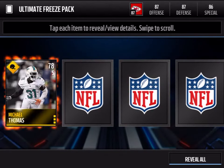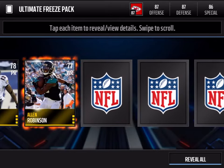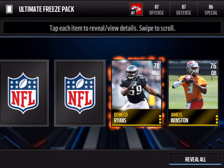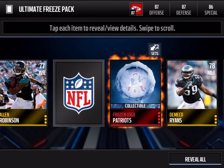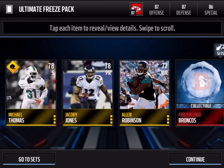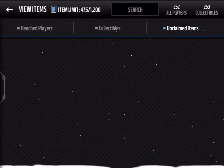We have gold, gold, gold — let's see if I can pull a frozen elite here. Frozen logo Patriots and frozen logo Broncos. So these packs haven't been that good for me, I don't know.